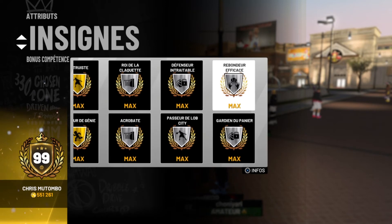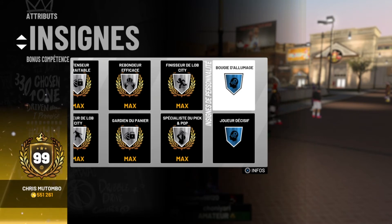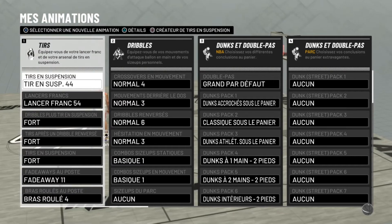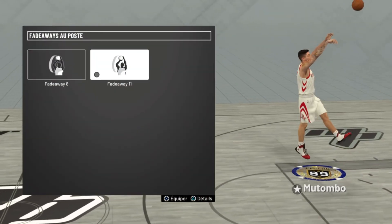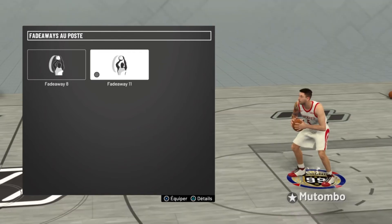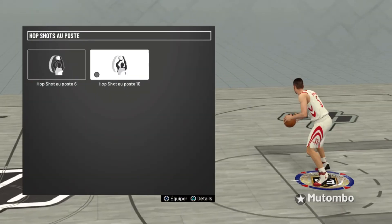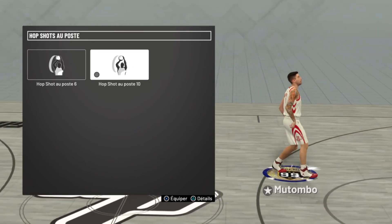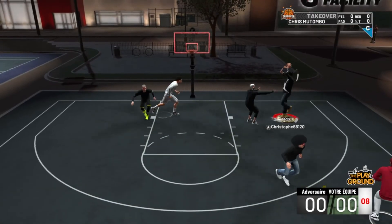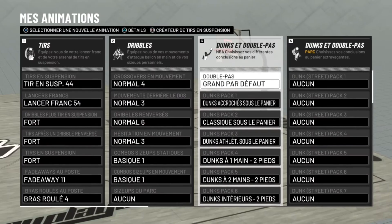Gardien du panier, défenseur intraitable — on est plutôt pas mal. Le reste c'est de l'insigne mental donc on s'en fout un petit peu. Pour les animations, c'est vraiment pas prise de tête : j'ai laissé les shoots de base donc tir 44 et lancé france 54. De toute façon quand vous prenez un shoot intelligent qui est ouvert, vous n'avez pas forcément besoin d'un shoot rapide. Le fade away c'est le 11, que j'utilise assez rarement car vous n'êtes pas au plein potentiel de vos insignes. Ce plein potentiel, vous le tirez quand vous faites le up-step et le step-back, là vous faites briller sniper mi-distance et tir difficile. Le but c'est vraiment d'en prendre un qui va loin de votre adversaire une fois que vous l'avez poussé.